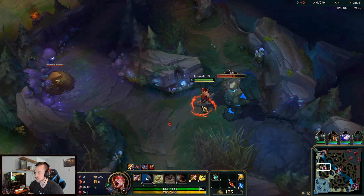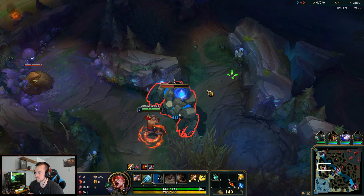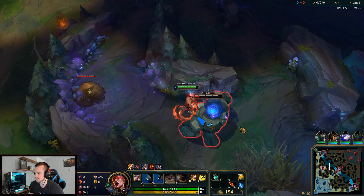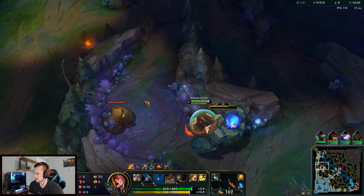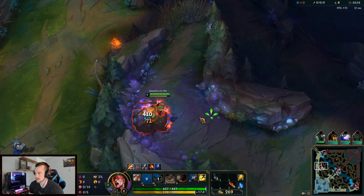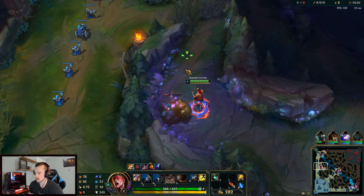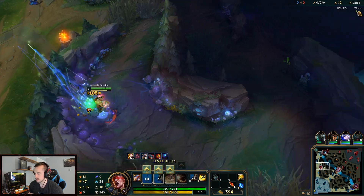So crit Lee Sin — never tried it. I think it'll be pretty good because of the combat stats you can get on the crit items this season, and also because you don't have to build a jungle item anymore. I'm going to be maxing W — I know that sounds weird, but maxing W when you're going crit Lee Sin is actually not terrible. So that is crit Lee Sin, hope you guys enjoy. Let's go.